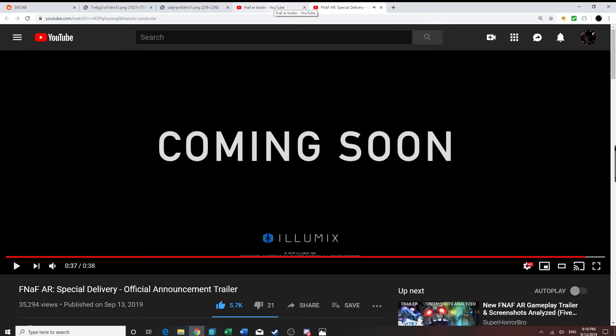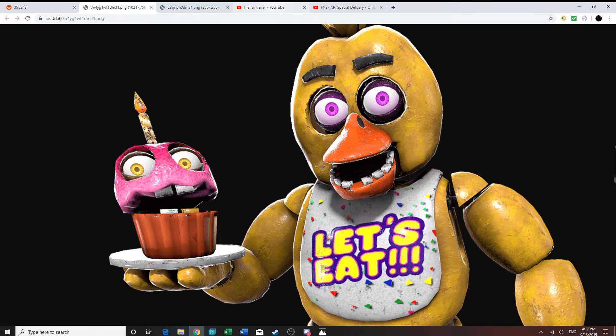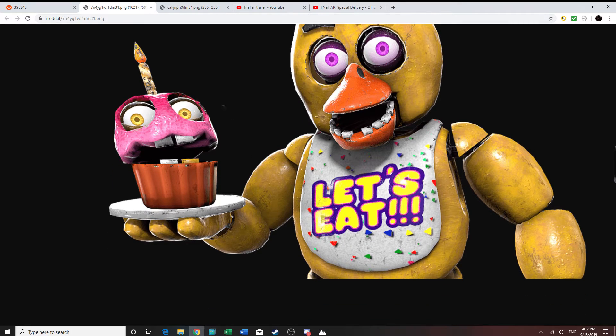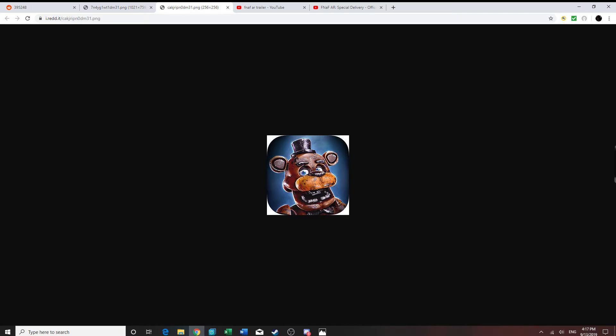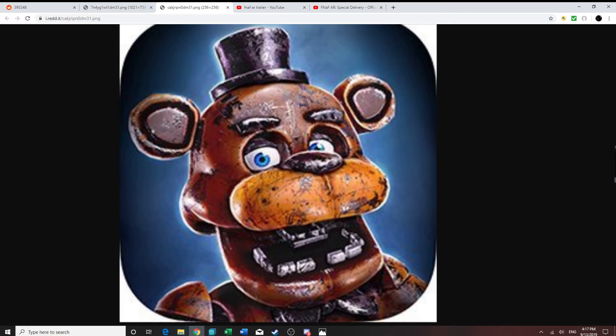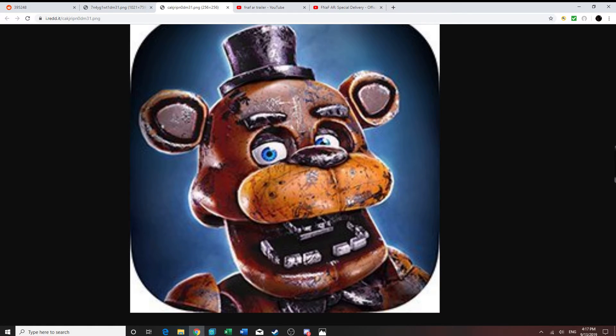On the Reddit page there are some screenshots of FNAF AR. We have Chica holding a cupcake — the cupcake has a gold tooth surprisingly, and it looks a bit burnt on the candle tip. We have regular Chica and I notice the set of teeth behind her are missing, which is strange. We also have the FNAF AR app logo on the App Store and Google Play, so this is coming to both iPhone and Android. The Freddy model looks really cool — a bit burnt with some black areas.